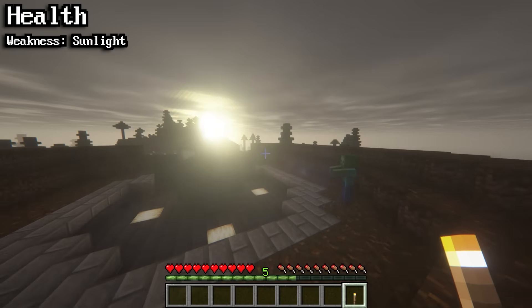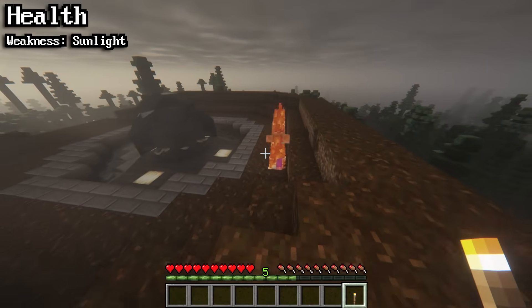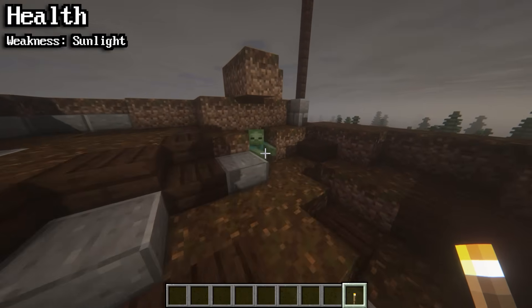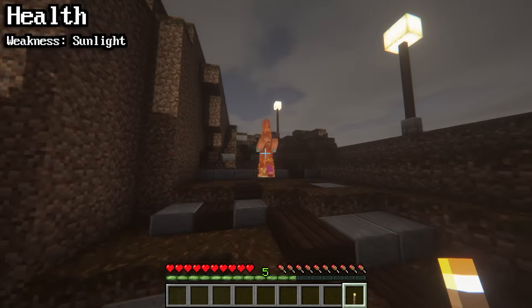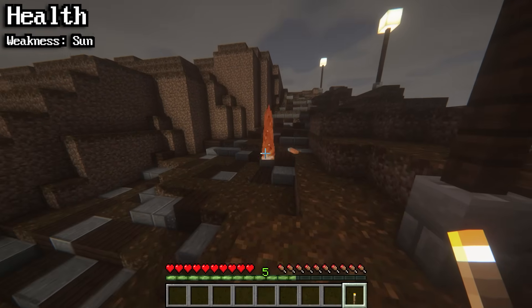Zombies' weakness is sunlight. 27 seconds before a new day, the sun will begin to burn any zombies that aren't protected. Since sunlight always comes from the top of the sky, zombies will not burn if there's a block above them. If a zombie attacks a player while on fire, there's a chance they'll set that player on fire. Sunlight does half a heart of damage per hit, meaning it'll take about 20 seconds for a zombie to die directly from sunlight.